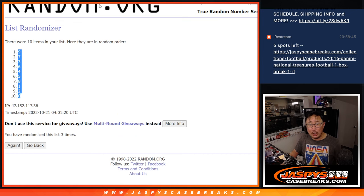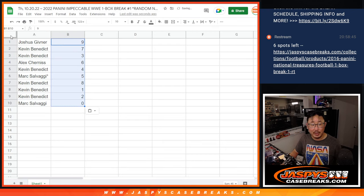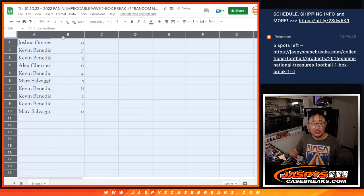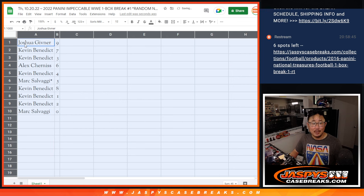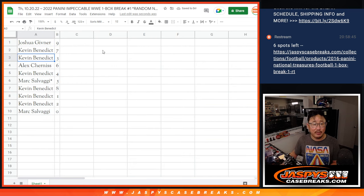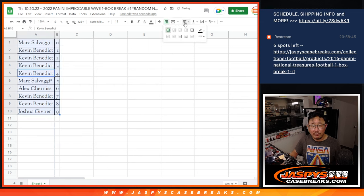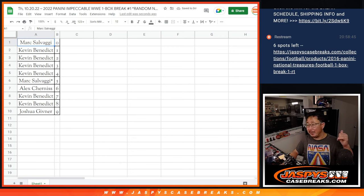Remember, zero gets any and all redemptions that pop from this one box break, including one-of-one redemptions, but number one still gets live ones-of-ones. Josh with nine, Kevin with seven and three, Alex with six, Kevin with four, Mark with five, Kevin with eight, one, and two. Mark with zero. Let's sort this numerically. We're going to pause the video and see if there are any trades — generally not in number block breaks, but you never know.